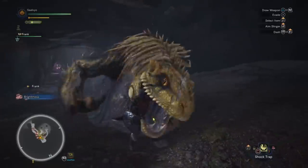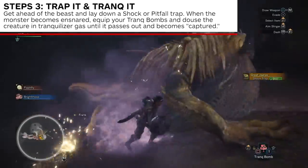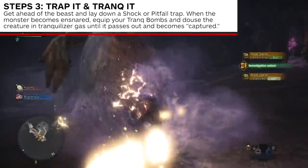Step 3. Place a trap in its path, or beneath it once it's retreated to its den and goes to sleep. Once it's caught in the trap, immediately throw Trank Bombs in its face. It's as easy as that.